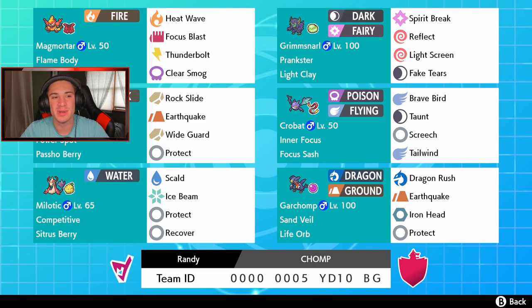Front spot on this team we got Magmortar in the top left corner with the Flame Body ability and Assault Vest item, with a moveset of Heat Wave, Focus Blast, Thunderbolt, and Clear Smog. I like that it has Clear Smog so we can take off stat changes. To the right we got screens Grimmsnarl — you know I love a good screens Pokemon.